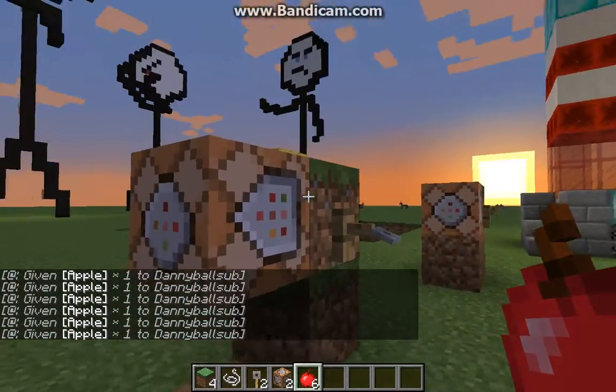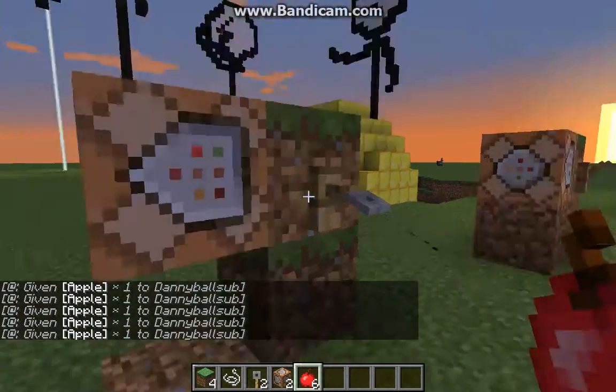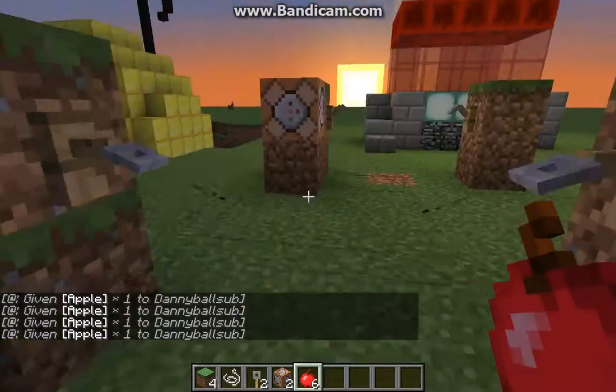I'm super rich on apples right now. See, that's how command blocks work. You just enter whatever command you want and once something triggers it you get that command. It's super simple.